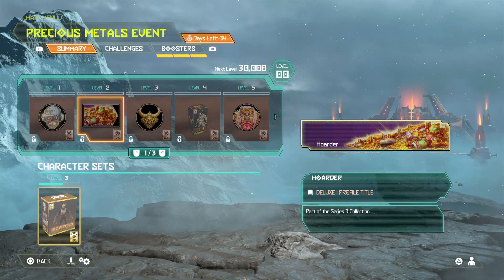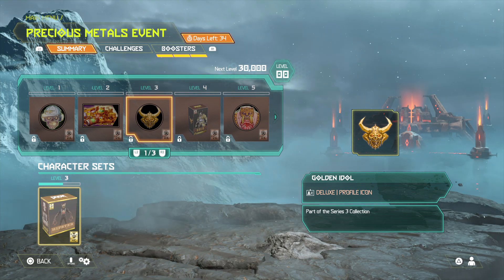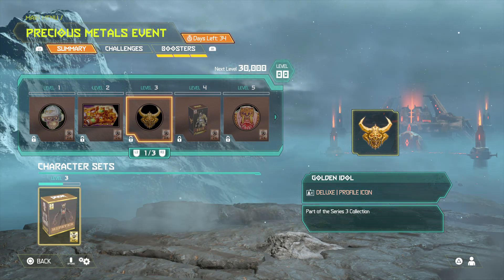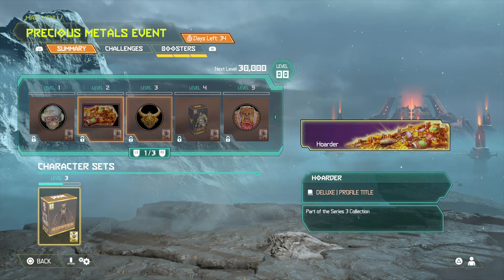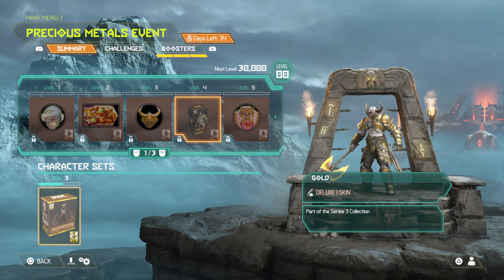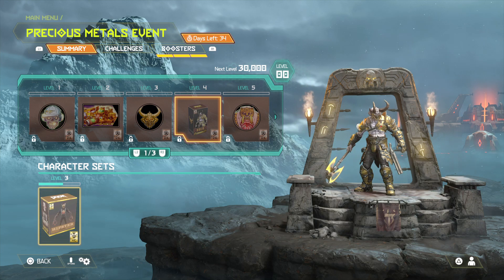We've got a background and profile title called 'The Hoarder' — doesn't look too bad. This is the Golden Idol, aka Golden Marauder — that is sick! Comment down below if you like the Golden Idol aka Golden Marauder. And speaking of the Golden Marauder, he has a skin called Gold — that's sick.